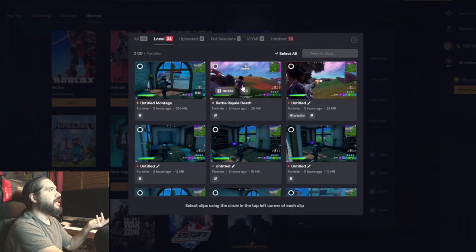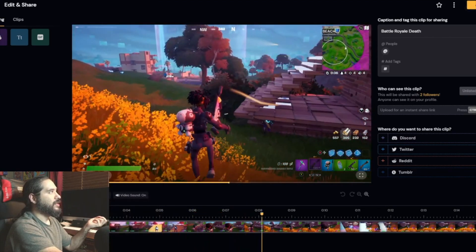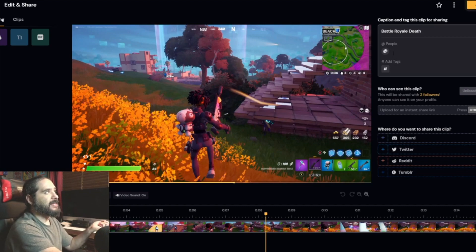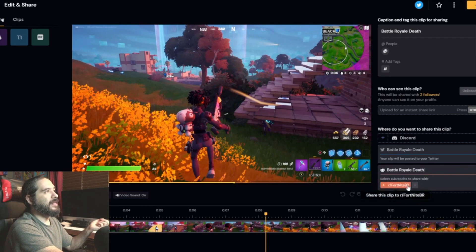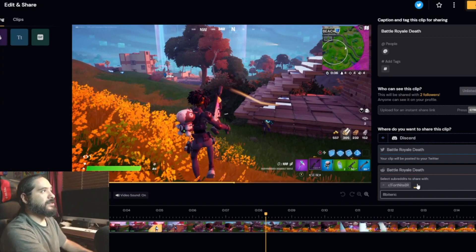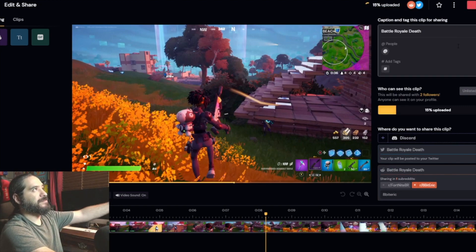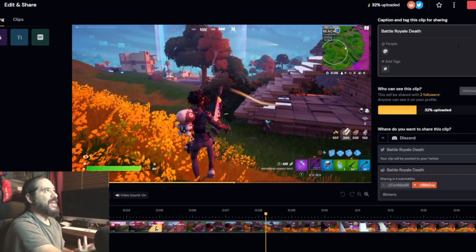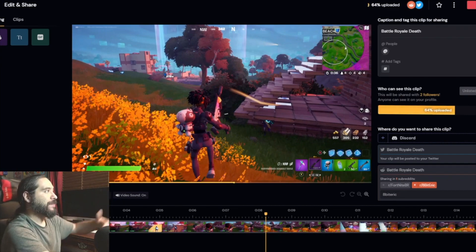Let's choose from my library and choose this clip. I'm able to tag people, add mentions from the program, and add hashtags. You can also choose to have it unlisted. I could put it on Twitter and share it to my Reddit — 8-Bit Eric. You'll see it shows it'll be shared when it finishes processing. So just as quick as that, I'm uploading clips. In a minute I'm going to play some Fortnite and actually show you guys how easy it is to use the F8 hotkey to create clips that you can go back and share. There's a lot of stuff here — it's very impressive.